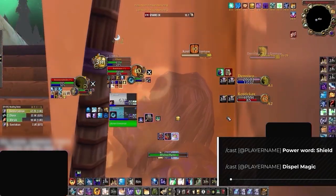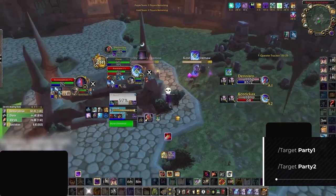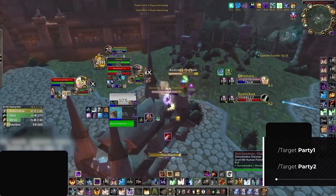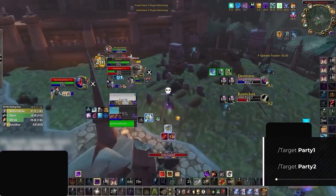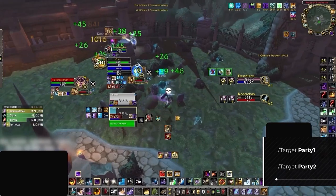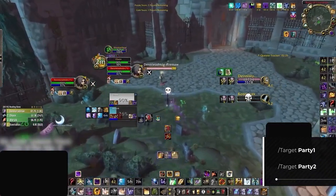You'll of course need two of each macro if you're playing 3v3. The final route you can take to interact with your teammates is by just having macros to target Party 1 and Party 2 and then having standard binds for each of your utility spells. While this definitely saves a lot of binds, it is by far the least optimal — you're going to have to deselect your target, pressing one bind to target your team member, another to dispel them, and then another to get back to your target. That's added button presses and, as you can imagine, suboptimal.